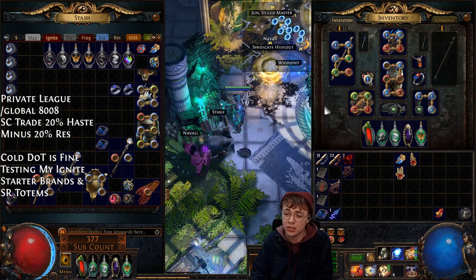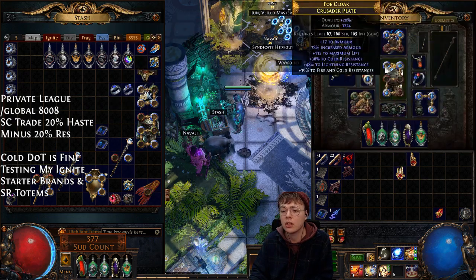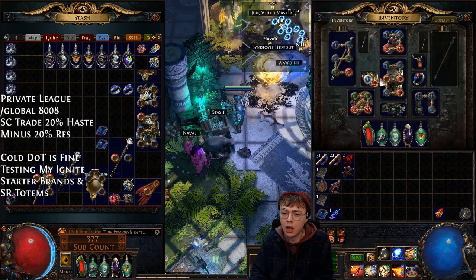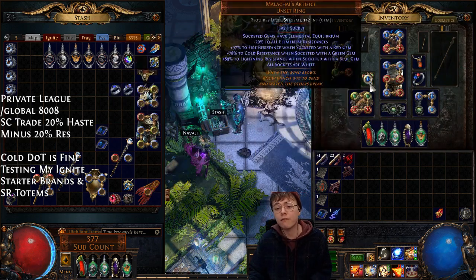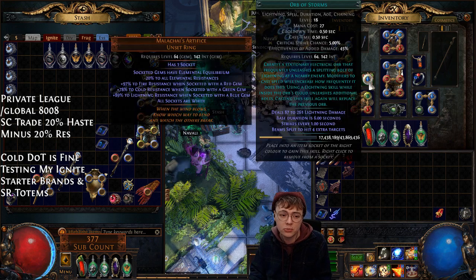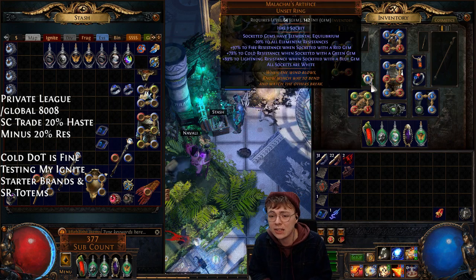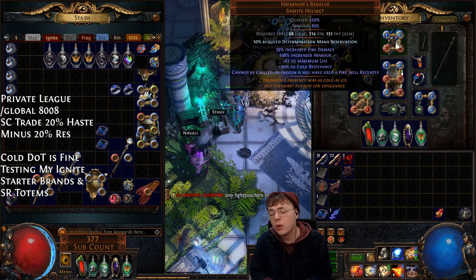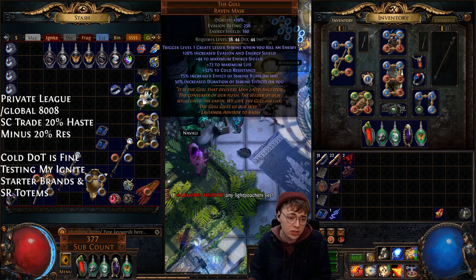The only reason I went for this chest is it was the only other six-link I had with the right colors for my Armageddon Brand — and it has crazy resists, which I hit in one essence. Malachai's Artifice Ring is very important — I have Orb of Storms socketed in it, which gives me Elemental Equilibrium, shredding enemy resistances by 50%. Very strong. In the helm I'm using Rimnoir's Resolve — there are a few different options for the helm.